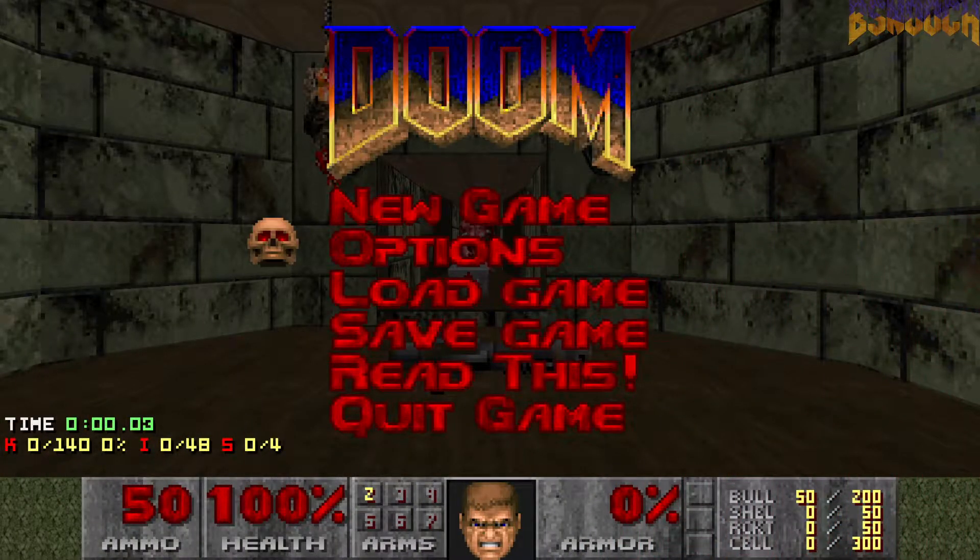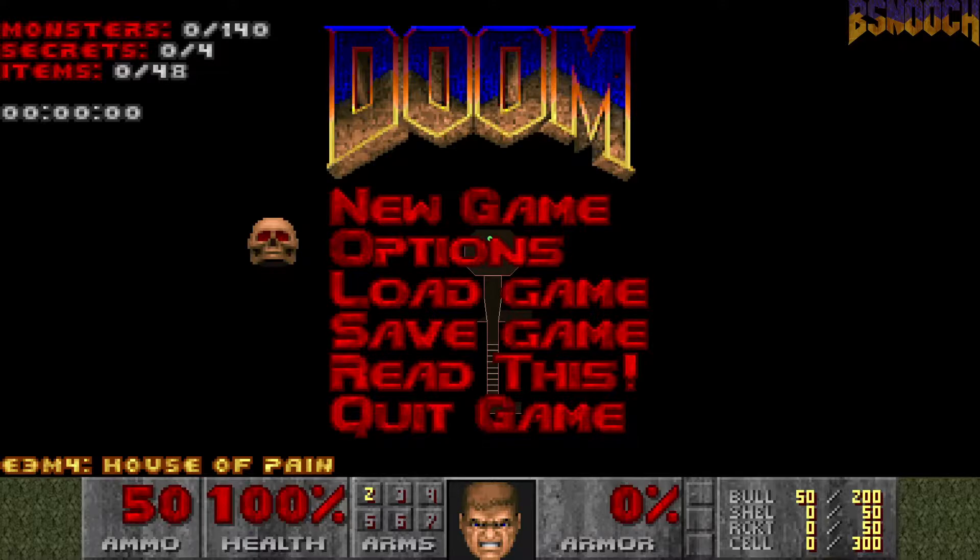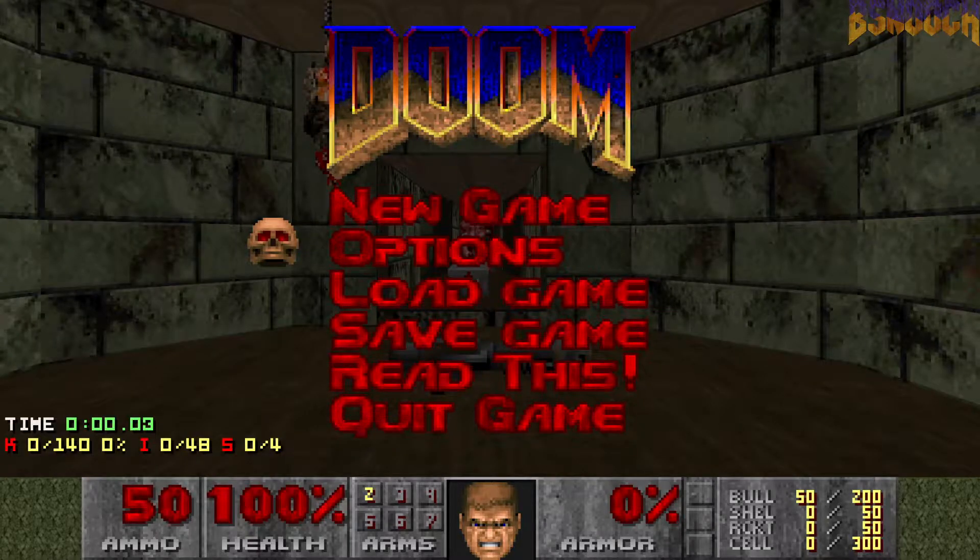What's up guys, this is Biz, back again with another episode of my 100% playthrough of the Ultimate Doom on the Ultraviolence difficulty with fast monsters enabled. As always on each map, I start with nothing but a pistol, going for 100% of the secrets and kills whenever possible — no saving is allowed. This is E3M4, House of Pain; there's 140 kills and 4 secrets. Let's do it.